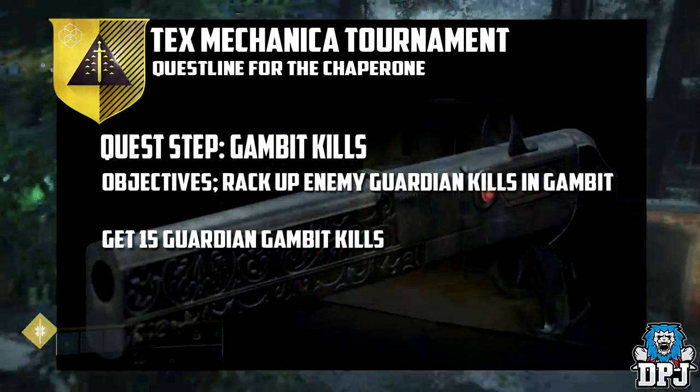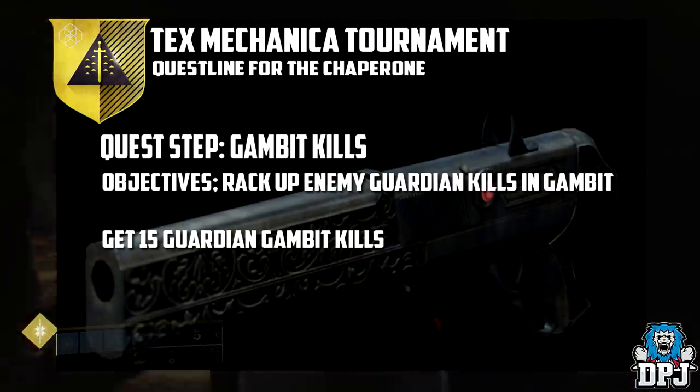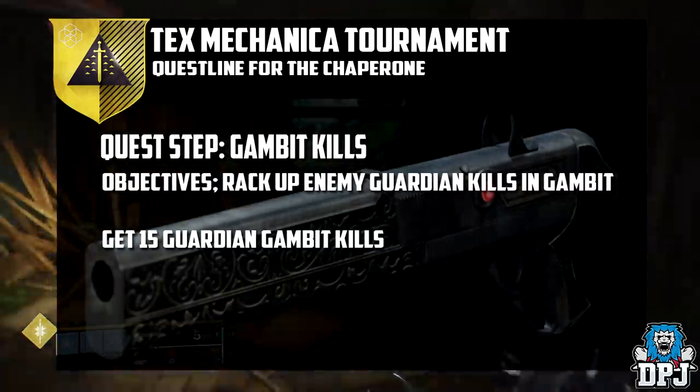The next step is to get 15 guardian kills while playing Gambit. This means you have to either invade the enemy's side and get those kills, or kill invaders. Again, you can use any weapon here, so get your Sleepers out boys.